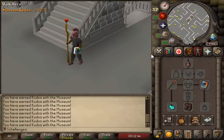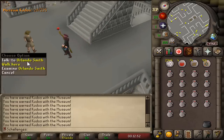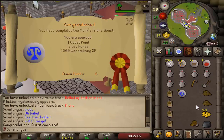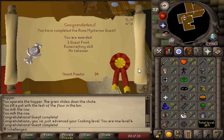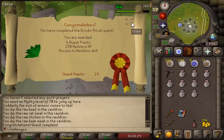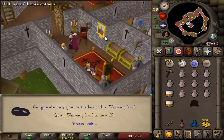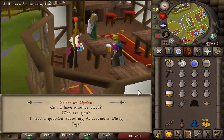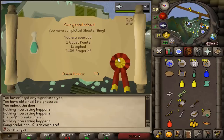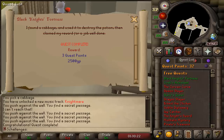Now that we have the bracelet of ethereum, I want to slowly work towards overhead prayers. To reach that stage we've got to do some quests: the museum minigame, Plague City, Monk's Friend, Fight Arena, Cook's Assistant, Rune Mysteries, Doric's Quest, X Marks the Spot, Restless Ghost, Sheep Shearer, Romeo and Juliet, Druidic Ritual, Biohazard — completing which also gives us the Ardougne diary easy for the Ardy cloak, a very good teleporting method. Then Priest in Peril and Ghosts Ahoy completed.